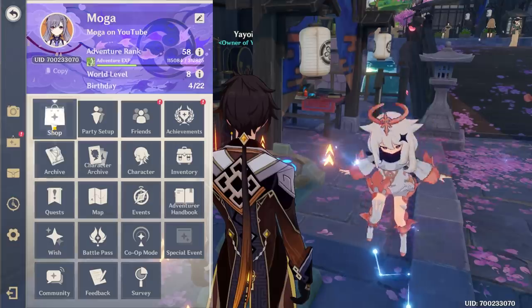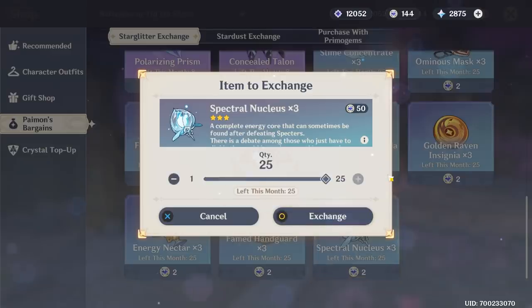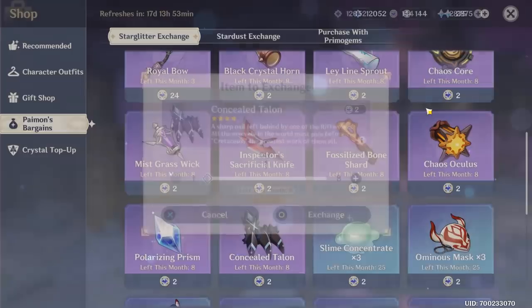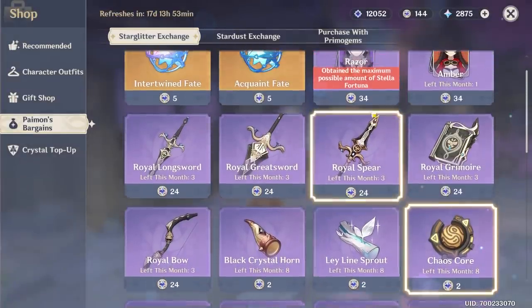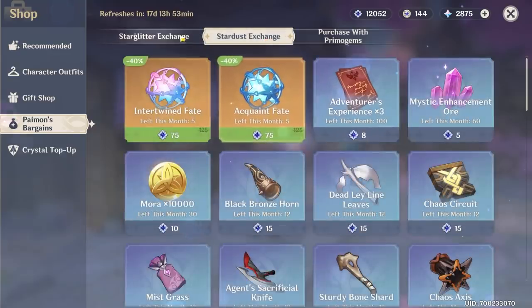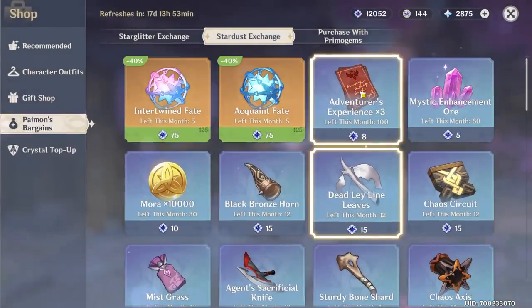We can't even get the fourth star. I'm gonna check the shop and see if we've already purchased everything out of there. Well, we can buy 75 of these, but oh my god, 50 of those — these are valuable. Holy hell. And we can also get these. Even as someone who spends money in the game, that seems like I shouldn't do that. We have 12,000 Masterless Stardust.